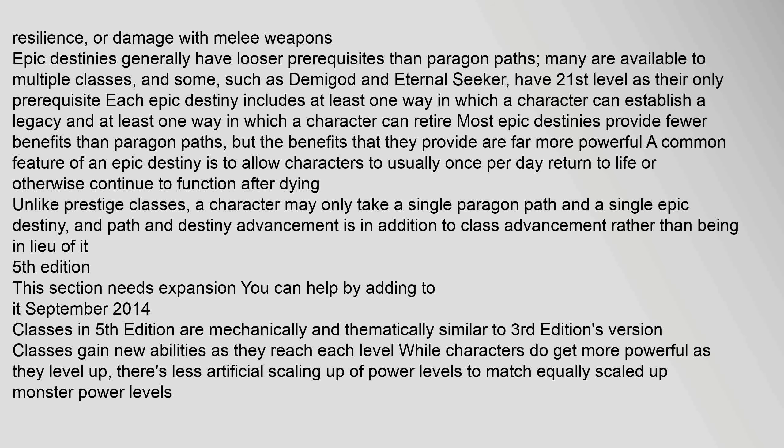Epic destinies generally have looser prerequisites than paragon paths; many are available to multiple classes, and some such as Demigod and Eternal Seeker have 21st level as their only prerequisite. Each epic destiny includes at least one way a character can establish a legacy and at least one way a character can retire. Most epic destinies provide fewer benefits than paragon paths, but the benefits they provide are far more powerful. A common feature of an epic destiny is to allow characters to — usually once per day — return to life or otherwise continue to function after dying. Unlike prestige classes, a character may only take a single paragon path and a single epic destiny, with path and destiny advancement in addition to class advancement rather than in lieu of it.